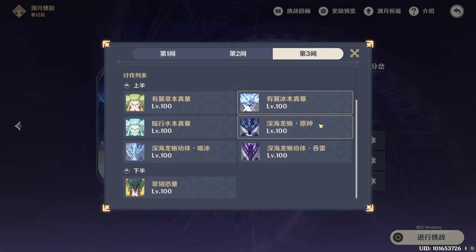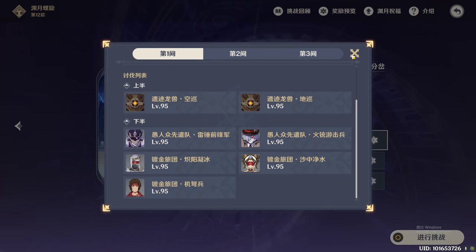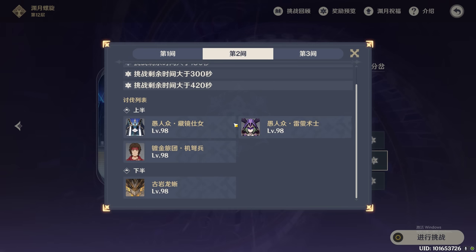I can probably clear each chamber - both top and bottom halves - in around 30 seconds. Probably like 20-something seconds for some chambers. This one might take longer, like 30-40 seconds, because one monster is asleep at first.